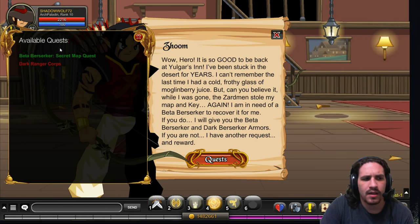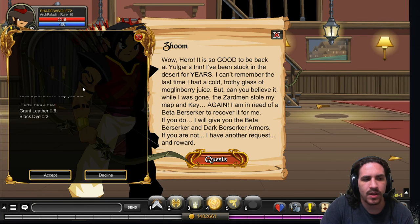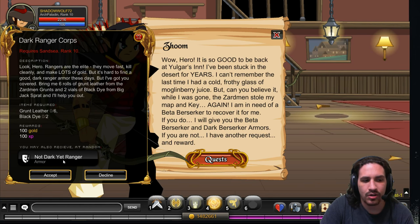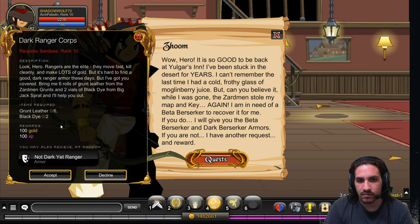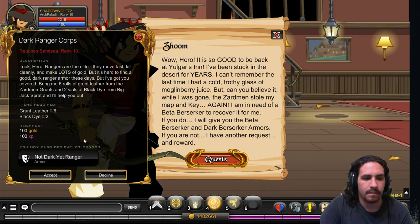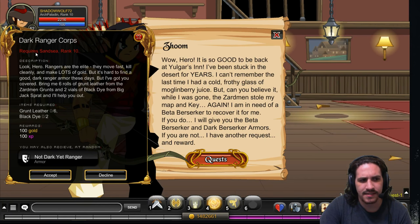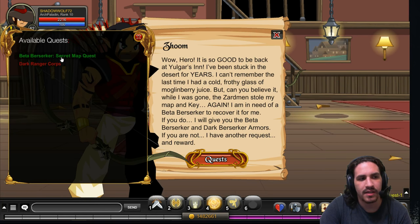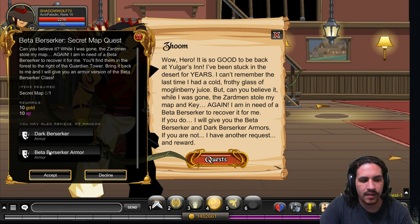Next we're going to talk to Zoom. He offers the Beta Berserker armor quest, as well as a quest for the Dark Ranger Corps to get the Dark Ranger armor. The Dark Ranger armor is not yet in-game — it is unfinished and currently just a renamed version of the Ranger class armor, but it will be color changed to dark in the near future. You can do this quest if you're Rank 10 Sansi. Here is the Dark Berserker armor and the Beta Berserker armor.